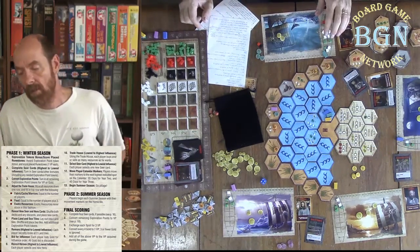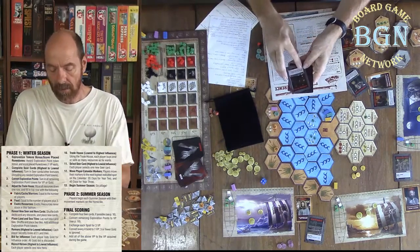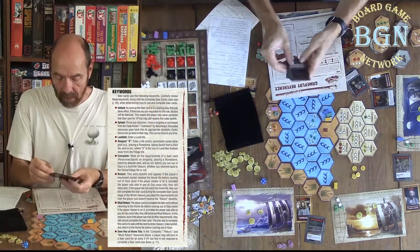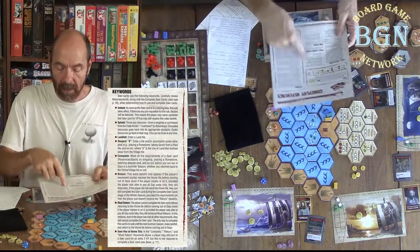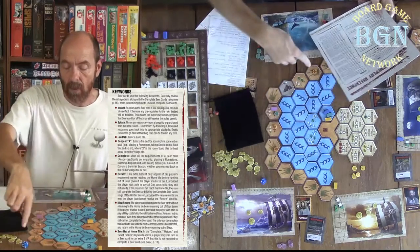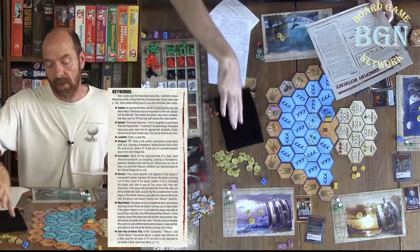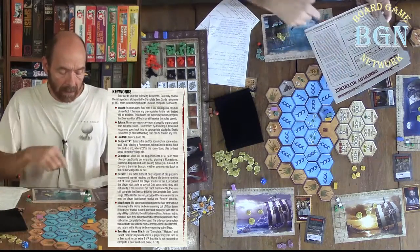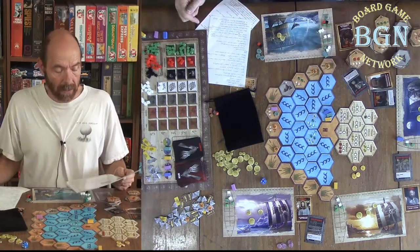Now on these seer cards there are keywords like complete, instant, splash, and landfall, and all of those are explained on your gameplay reference. Like the word deepest — deepest means the last row, so in year one it would just be the first row, but deepest on year three would be the farthest row, the third row of land out here. You just need to follow through on that when completing your seer cards to make sure you're doing it right.